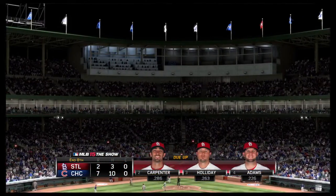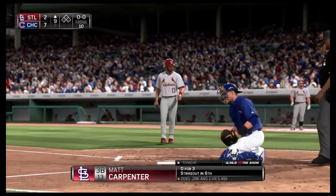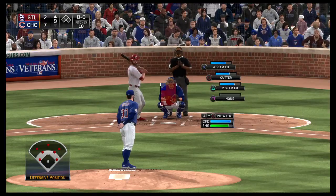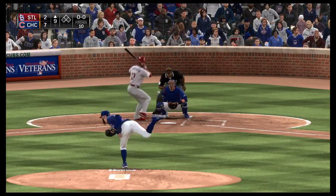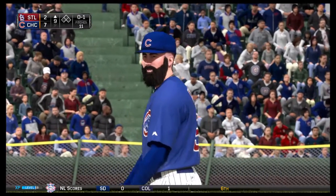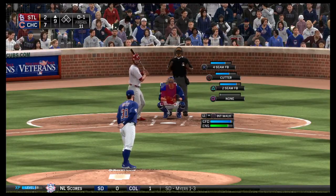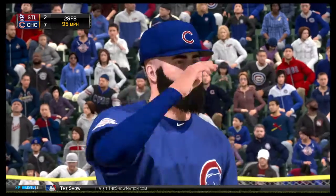Ninth inning coming up, it's the Cubs 7 and the Cardinals 2. Matt Carpenter will stand in to lead things off as the top of this batting order really hasn't been much of a factor. Between the top three guys in the lineup, no hits between them — and you're not going to win too many games when that's the case. The first pitch is taken for a called strike. This man out for his second inning of work — and why not, he set them down 1-2-3 the last time around with two strikeouts mixed in. Just let him keep going.